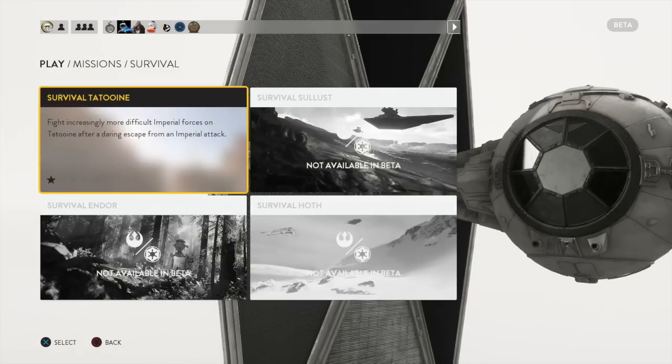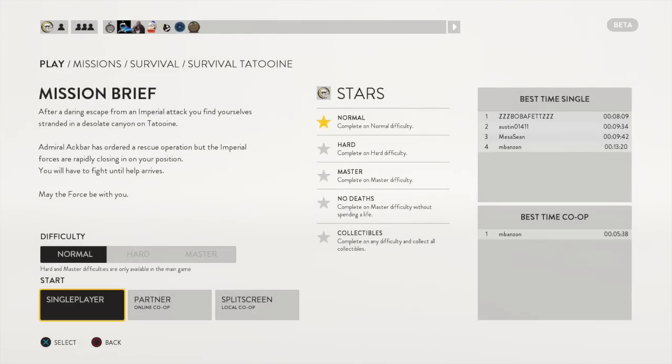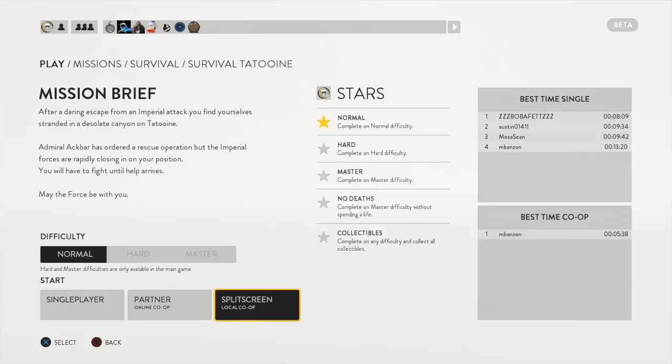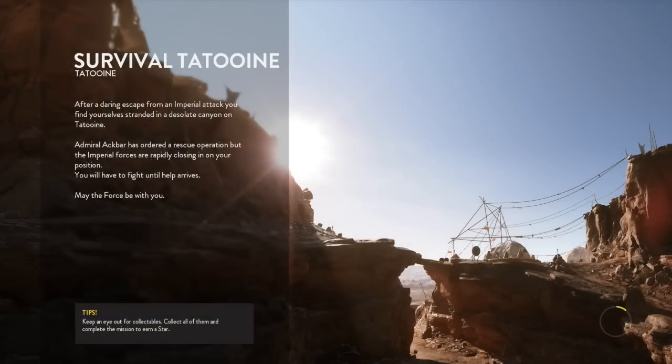You have third person and first person. We're just going to do a live game — I'll cut it all up — but we're going to play Survival on Tatooine. You could do partner, single player, or split screen. You can't change the difficulty and it is really easy, but hey, it's good because you get used to actually using all the different types of weapons and cards and all that stuff, so let's just jump right into it.